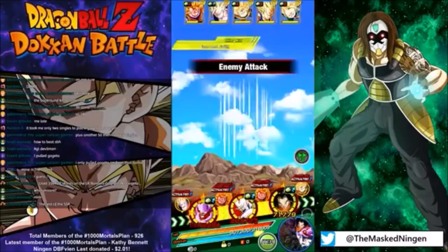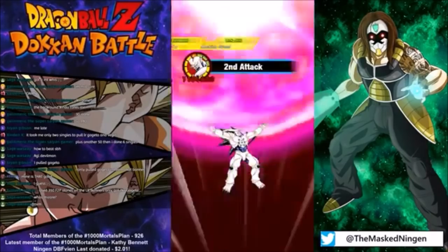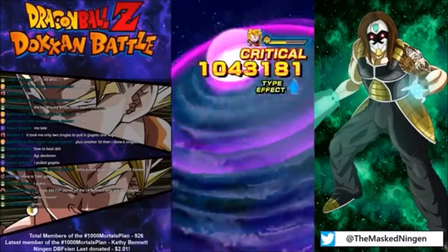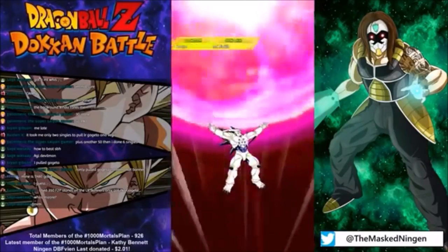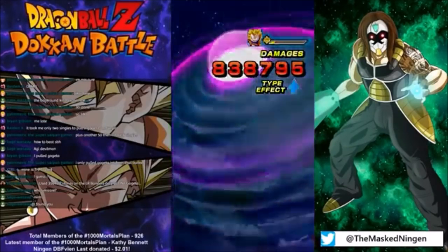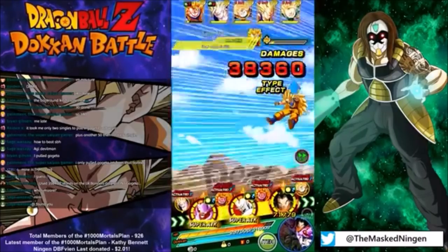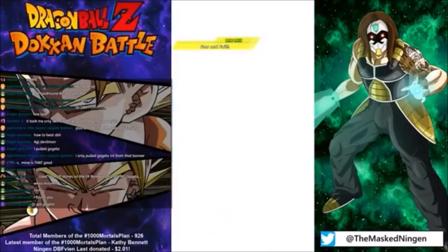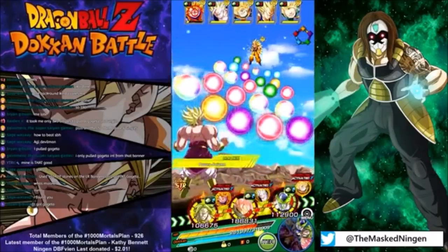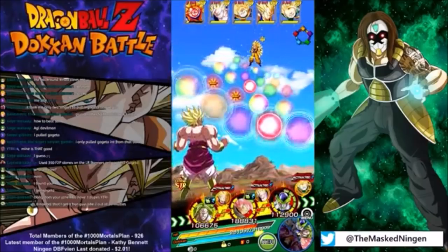I managed to pull all of the featured units except for a physical Super Vegito. I already have one dupe in mind but wouldn't be opposed to another. Someone used 350 free-to-play stones on the LR banners and only got INT Gogeta — oof. I mean INT Gogeta is an excellent unit but that's not quite what you want. Okay this is going to be the business right here.